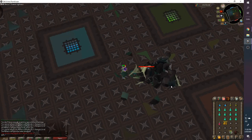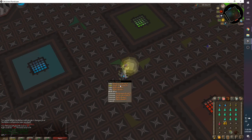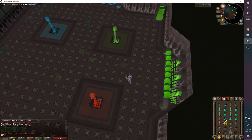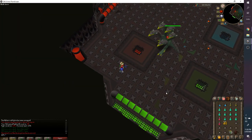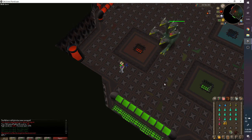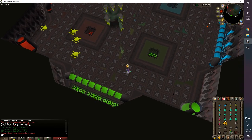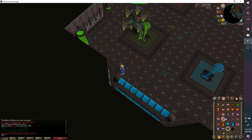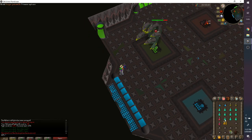Some people intentionally do the flame thing for more damage, but I prefer keeping it simple. I bury the bones and head back to start the next kill. The sound cue is really important — listen for it. You can also use Runelite to mark tiles, though I don't personally use that.